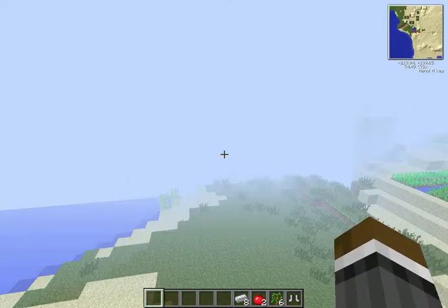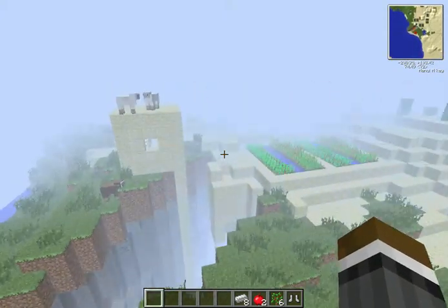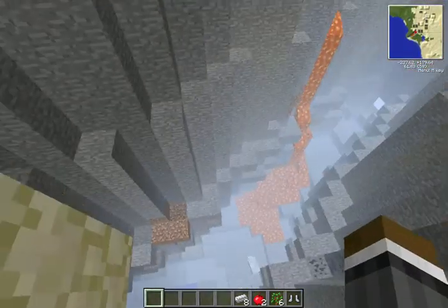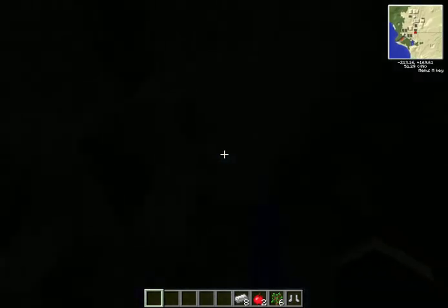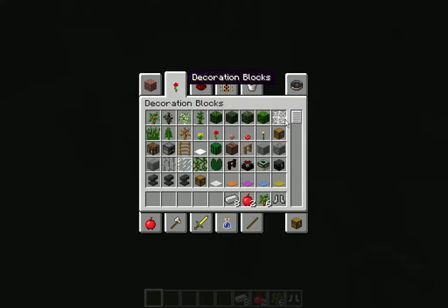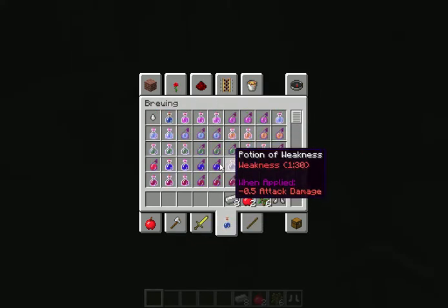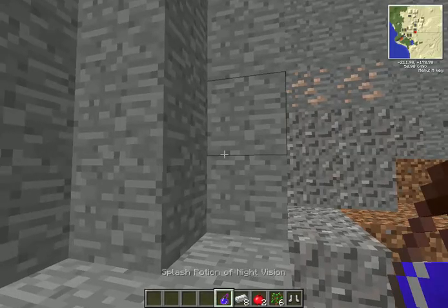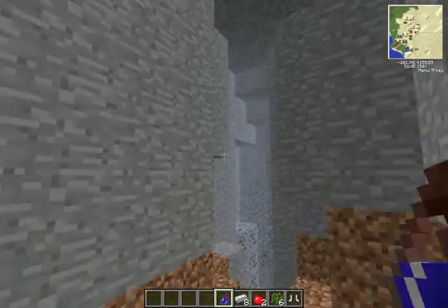Right over here we've got ourselves a ravine, right along the village. There's a house right next to it. It doesn't reach lava level, so I don't have to worry about placing entities.